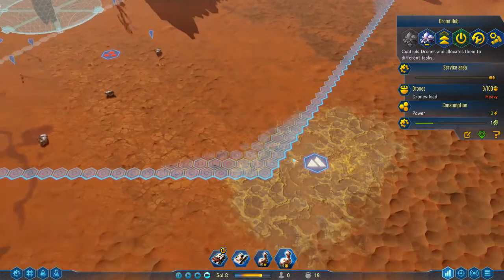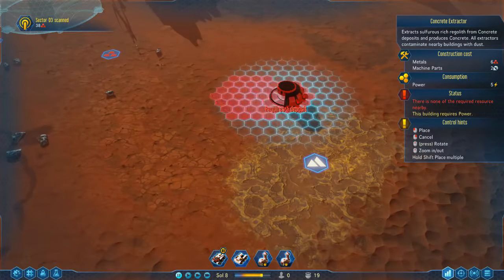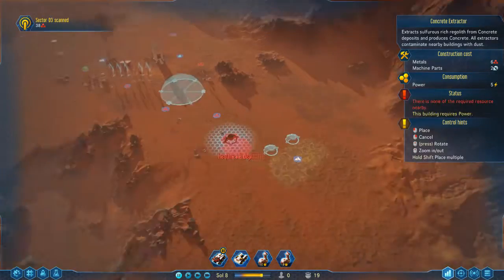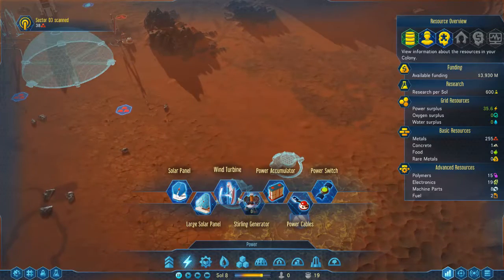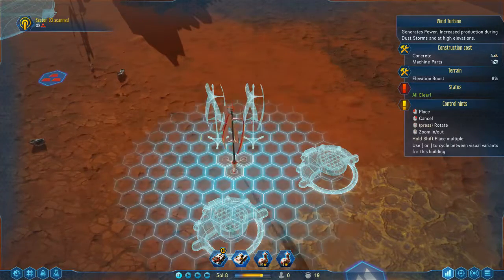This is just within our range so we could build some concrete extractors here, and they are just in range. We want that there. Let's get solar instead of wind turbines.